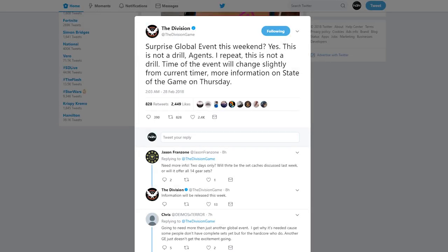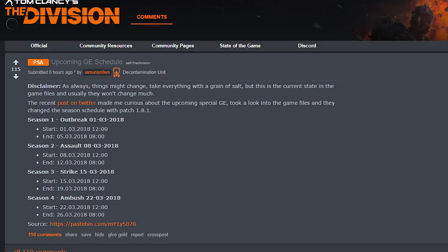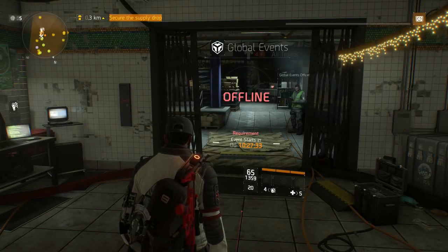With the somewhat surprise tweet on the 28th of February regarding a global event happening this weekend, and data mined information and rumors stating that we'll be having global events every weekend in March, I thought this would be a good time to introduce a super quick guide for those of you who either haven't taken part in a global event or don't fully understand what they are.